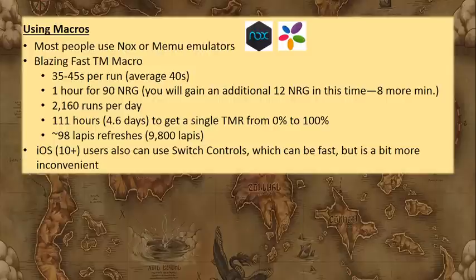iOS users also have the option of using switch controls, which lets you tell the device where to tap on screen repeatedly. The benefit is that it can be fast and works on the go. The downside is you need to press the screen for each cycle of taps — you might queue up 15 to 20 cycles per run, so you'll be tapping constantly to get it queued up. It's not ideal but not bad either — you can queue up 50 to 100 runs in one sitting.